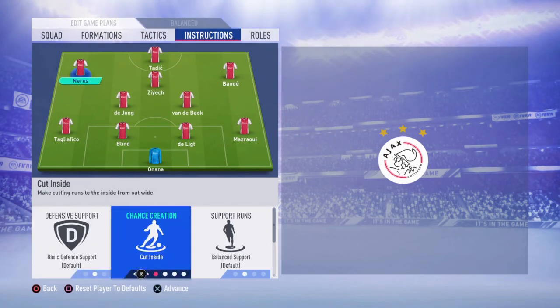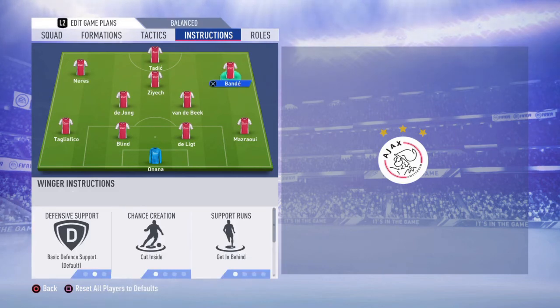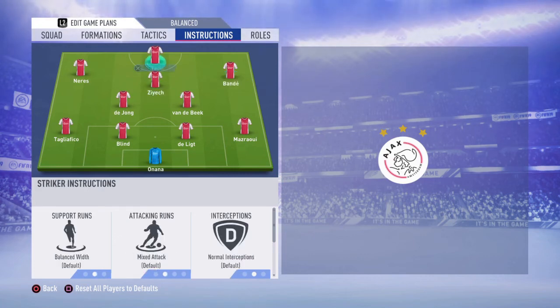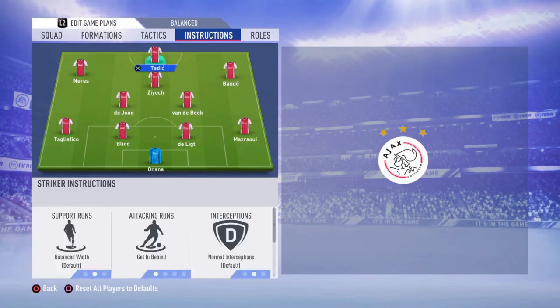For both wingers I'm going to go with cut inside and get in behind. The reason is that whenever you have the ball, they won't just go too far forward and try to cross, but will make runs and moves inside and try to cut those passes and score more goals in the opponent's area. For your striker, we're going to leave it at get in behind and stay forward. This will help you make a lot more runs at the opponent's defense and create a lot more spaces.